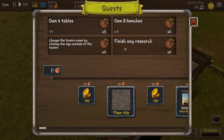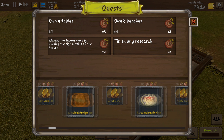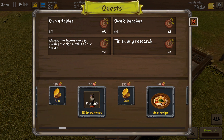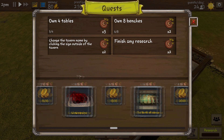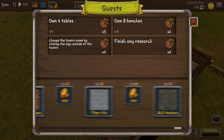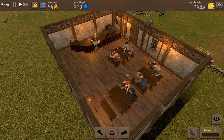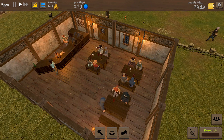Let's check the quests: own eight benches, finish any research, own four tables, and change the name on the outside. As you complete those you gain points. The more points you have, the more things you can unlock — you get stuff for free, more recipes, and even fully maxed-out elite hires. This quest list is huge and I don't think I'm even halfway done with it. Let's speed things up a bit — right now it's 3pm and the tavern runs until midnight.